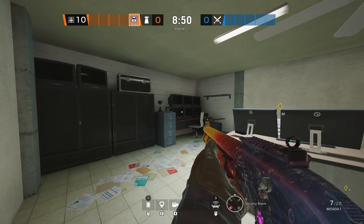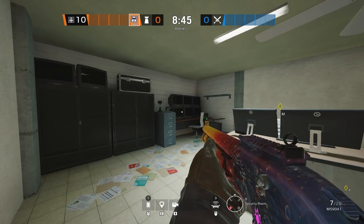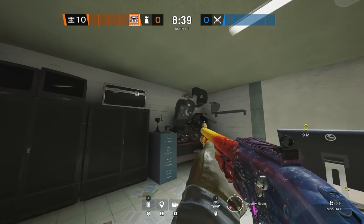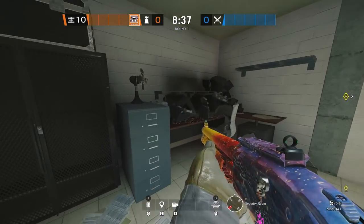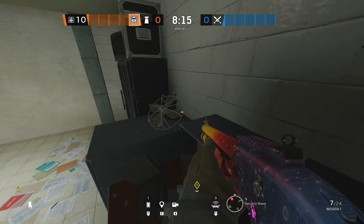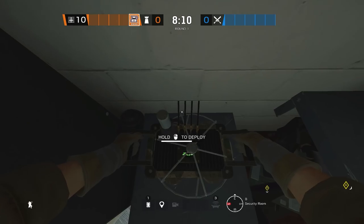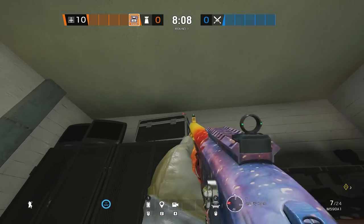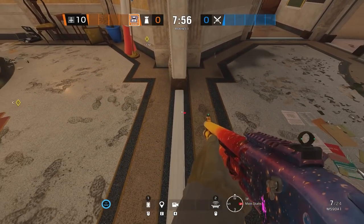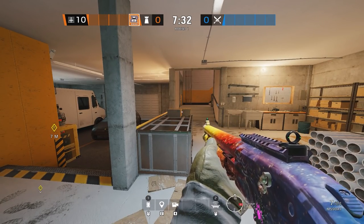The next one is fairly well-known but extremely strong for those who don't know it. Come into security from cafe, shoot out the TVs with your shotgun while playing Mute, vault up on top of the desk, destroy the fan on the little filing cabinet, walk on top of it, and place your mute jammer. This covers the jungle door — or statue door — leading into lobby, and covers the entire doorway from jungle into circle desk.